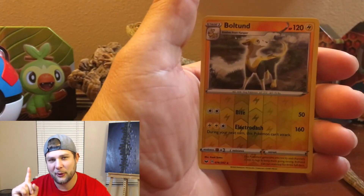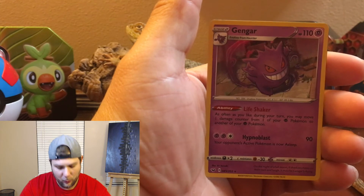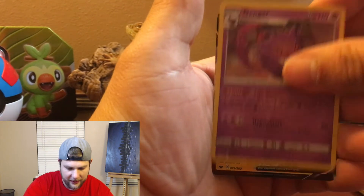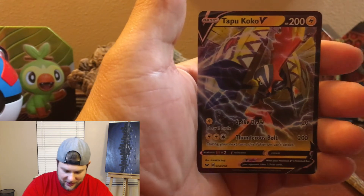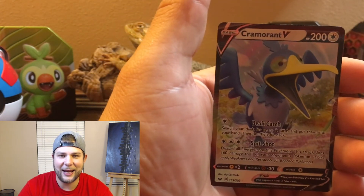I'm going to go ahead and tally up the points, let you know what they came out to, and find out how much we accumulated. We got the Boldton reverse holographic, which is worth one point. Then we got a Gengar rare holographic, which was worth two points. Then we got a Tapu Koko V — that was worth three points. And we got a Cramorant V, which was also worth three points. That came out to a total of nine points, guys.